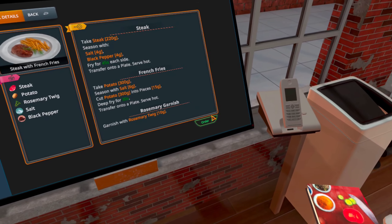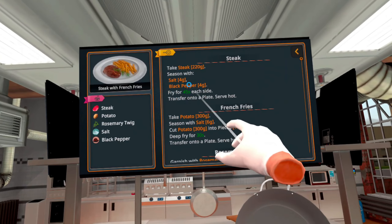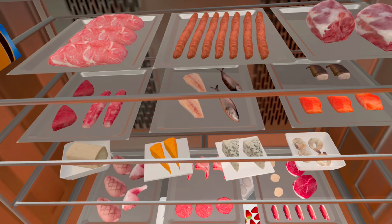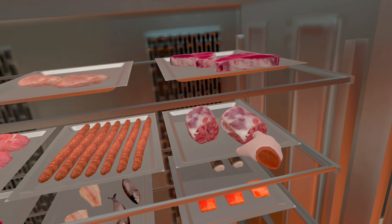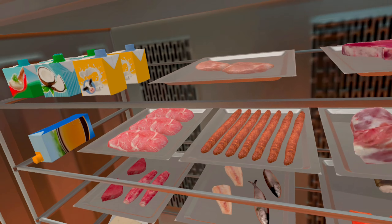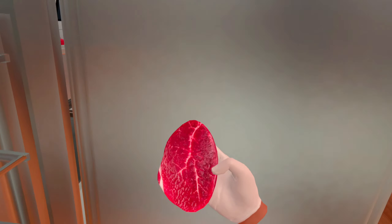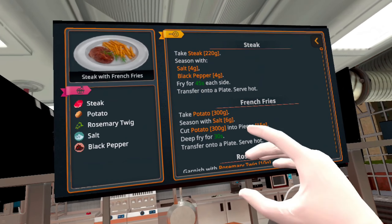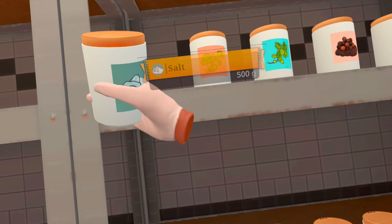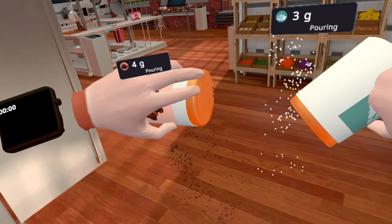Steak with french fries, let's do it! Take the steak, season, fry. Hello — that's T-bone. This down here — steak, perfect. Season with salt and black pepper. You have to add salt — thank you — and black pepper. Yes sir!